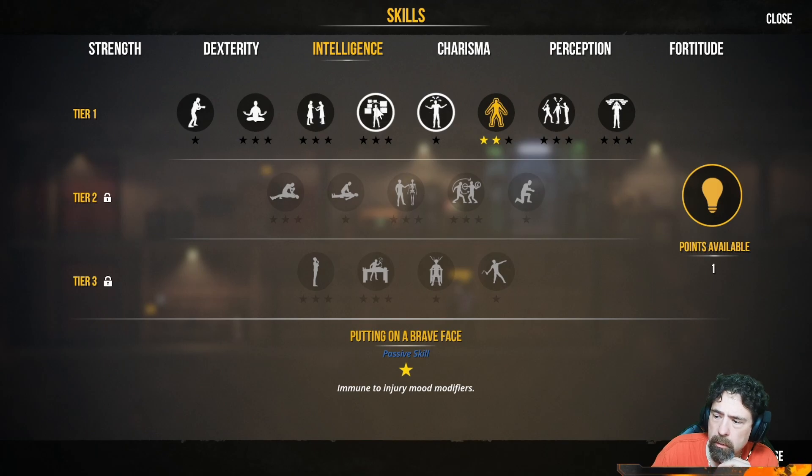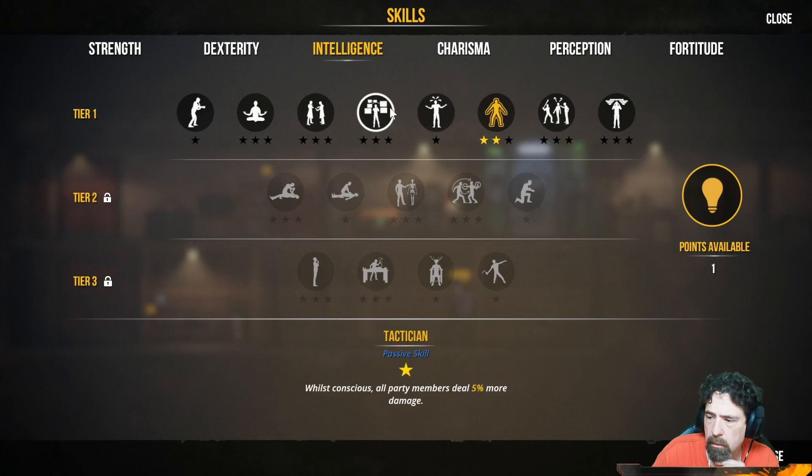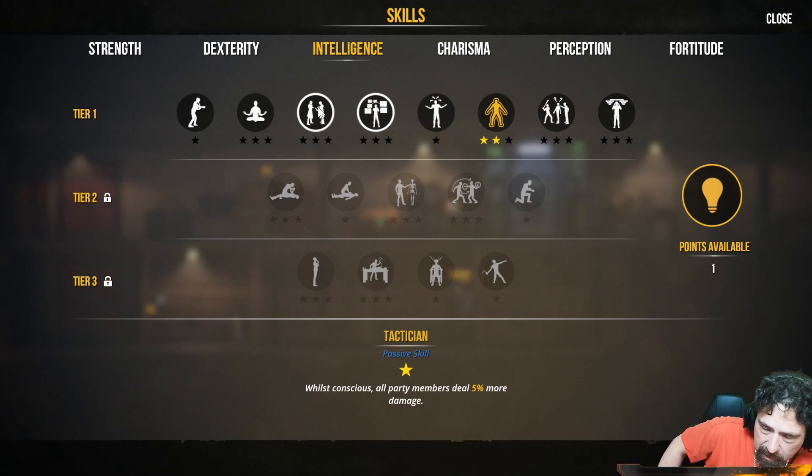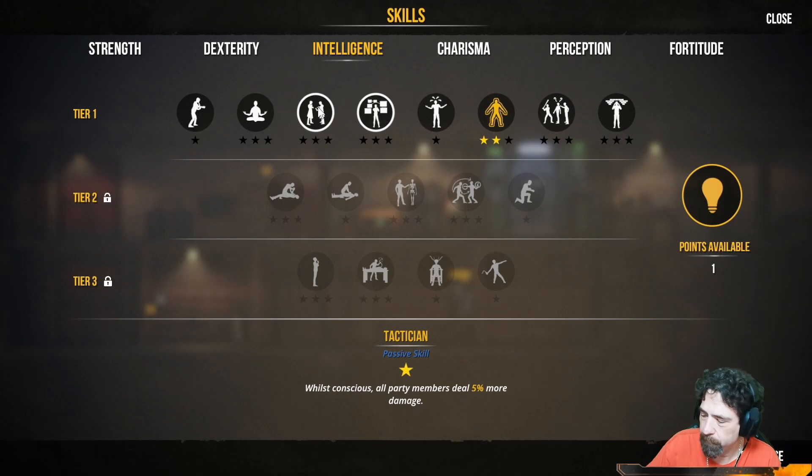It might be worth it — immunity to mood modifiers, wait what? All conscious party members deal 5% more damage. Oh I see, so if they were passed out the other party members would lose the buff after they got knocked out. I looked this morning and I'm one of the only English-speaking people streaming this right now — that's why I decided to play it, there weren't that many people on the English side.